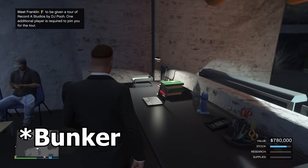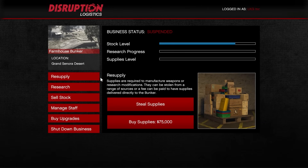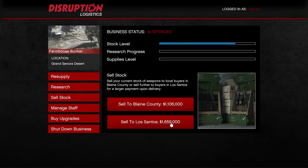Once you get the bunker, head over to the laptop inside — this is where you'll make all your money this week. The way this business works is you either steal or buy supplies; over time those supplies get turned into product, which you can later sell at the sell stock button for a profit.